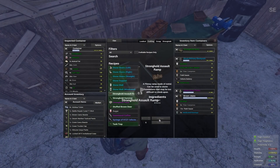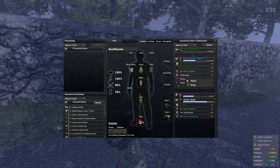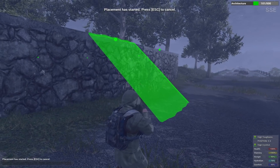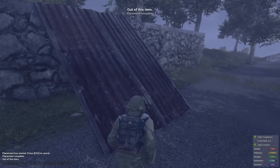Assault ramps can now be crafted. You can attach them to the sides of foundations using the green highlighted areas, and they are a one-time placement — they can't be picked up. They also can't be used on the foundation itself to leap walls, for those who were asking.